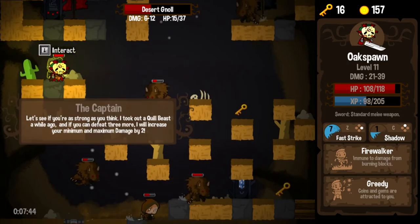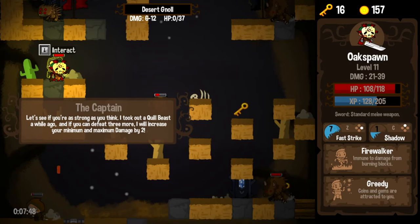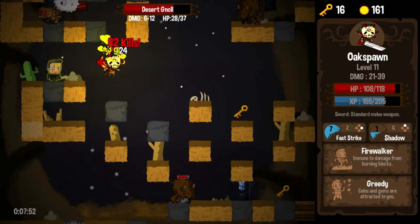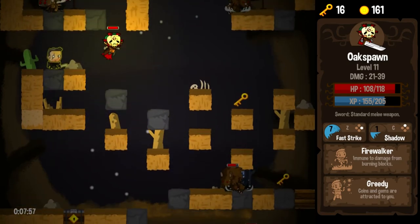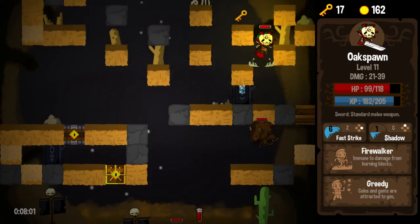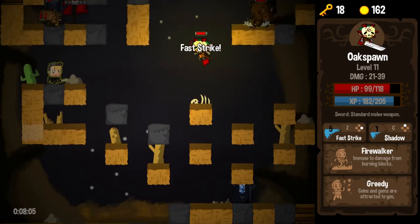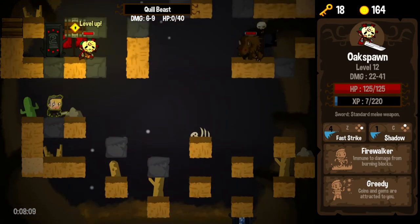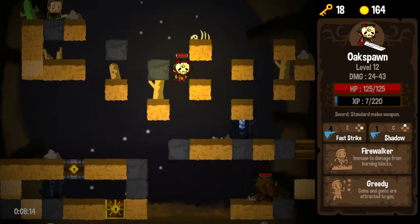Werewolves. The NPC says he took out a cool beast a while ago — if I defeat three more, he'll increase my damage by two. Guess what, bud? I already defeated two, and there's only one more left on the level, probably, and he's right there. Can I Fast Strike to him? Fast Strike — there we go. So that should be my third. And there we go: plus two damage for the rest of the run. I like it.